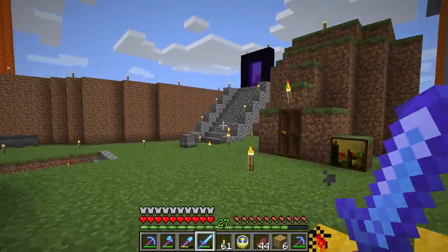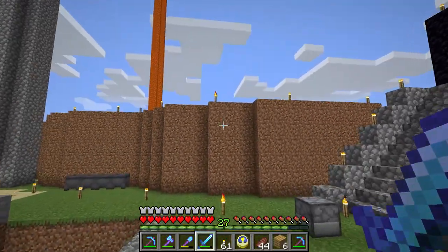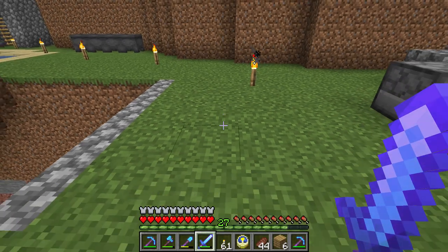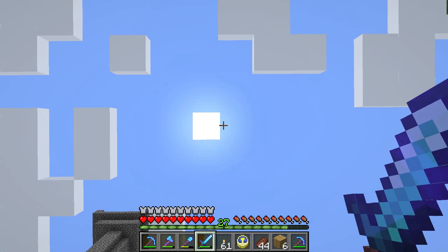Now the clock will tell you what time it is of the day. For example, if you look at the icon now, the sun is right on top of me — as you can see it is on top of me.